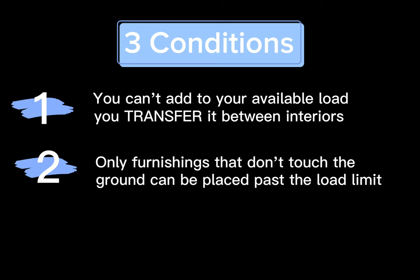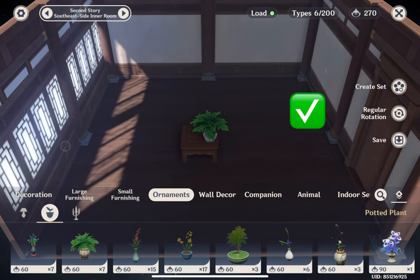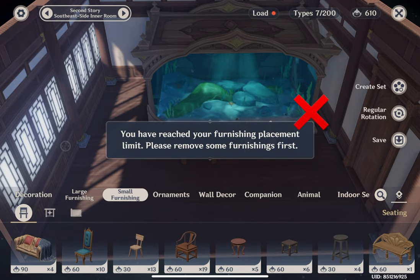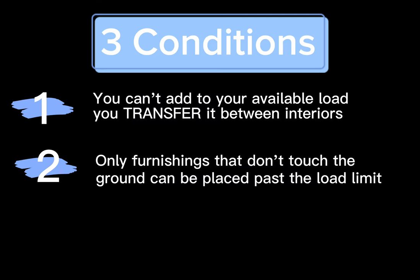Next, while this glitch lets you place furnishings way past the load limit, this only works on furnishings that are not touching the ground. This means the glitch is limited to small furnishings and ornaments. Finally, this is tricky to pull off, but I promise you it does get easier.